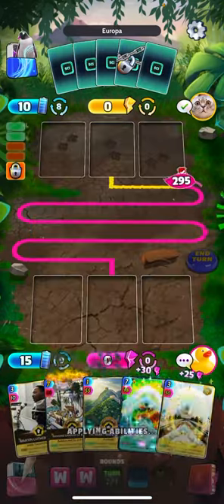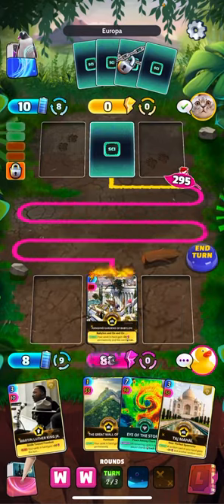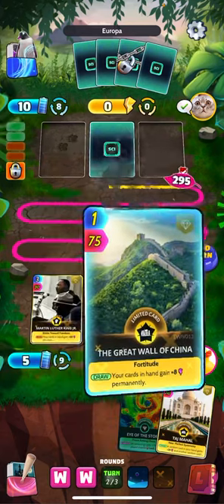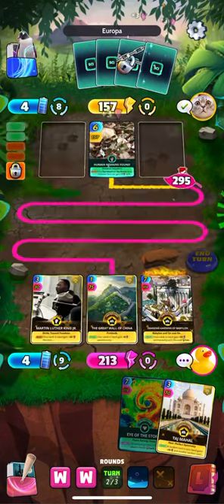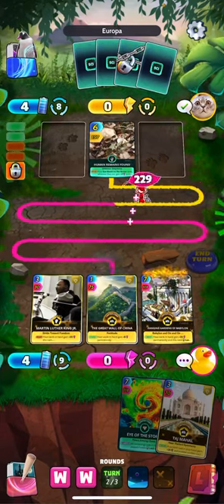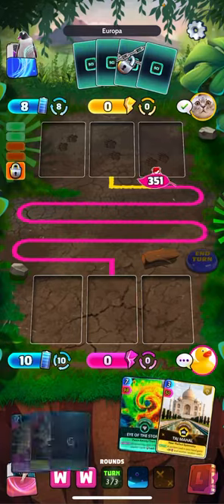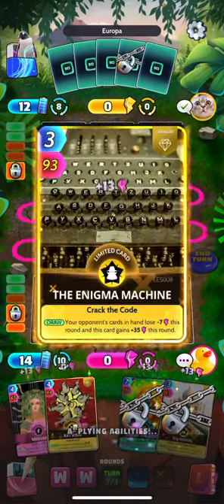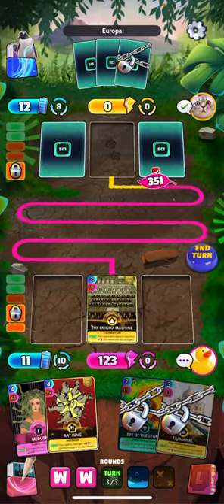We got the Taj Mahal. We don't really need Eye of the Storm now because our stuff's unlocked. Let's get the Hanging Gardens down before it burns away. MLK and Great Wall. This deck is just too much pressure right now. I'm surprised so many people play this Susan Black deck — I just don't feel like it's that good. I see it a lot though. Doesn't look appealing to me, I haven't even tried to make it. Maybe one day I'll give her a try, but for now we'll just keep stomping it.